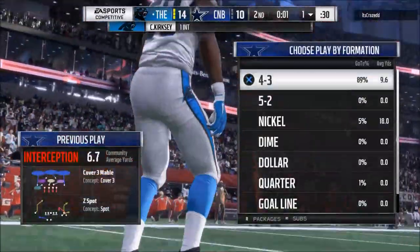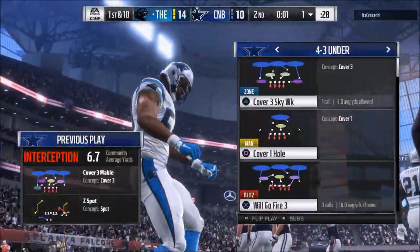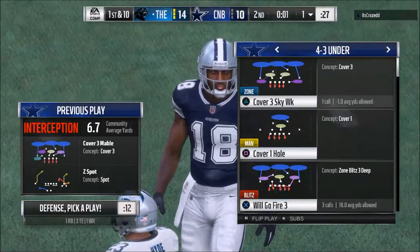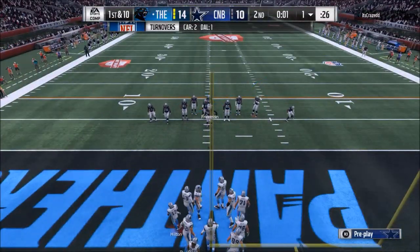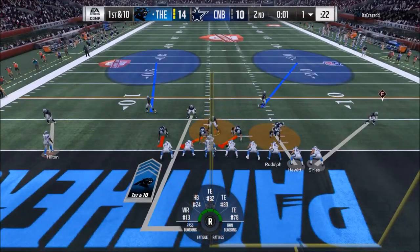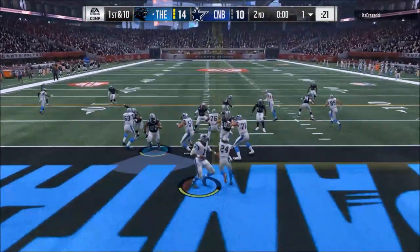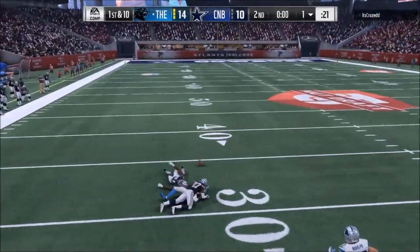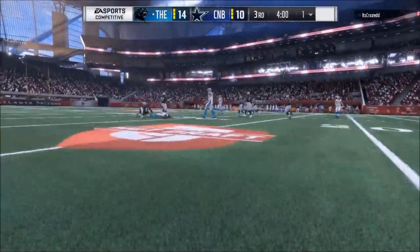Eliminate formations because if you look at the four-three under, you're going to see very similar defensive sets and play calls as you'll see in the four-three over or the three-four under. They're all the same — there's not much crossover, not much extra.